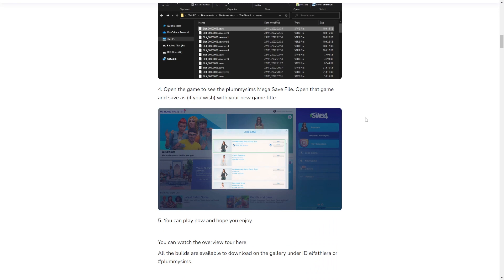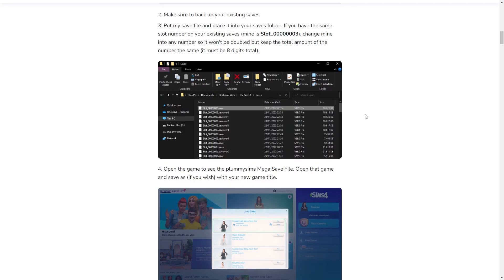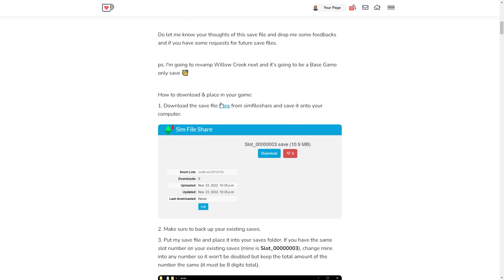Before I totally forget — this is not going to be an exclusive save file for Oasis Springs only, even though I built Oasis Springs only. It's going to be like a mega save file, a compilation from my previous save files up until the most current one. So for now it's going to be New Crest, Moonwood Mill, and Oasis Springs, because those are the three worlds I have revamped.